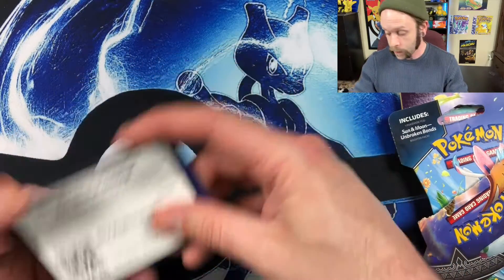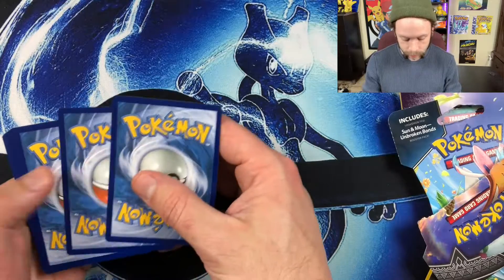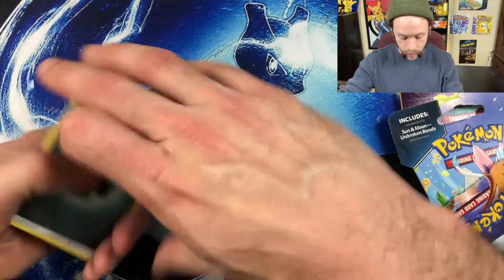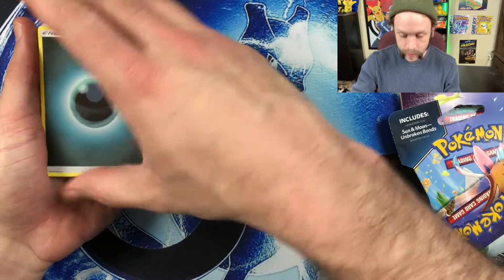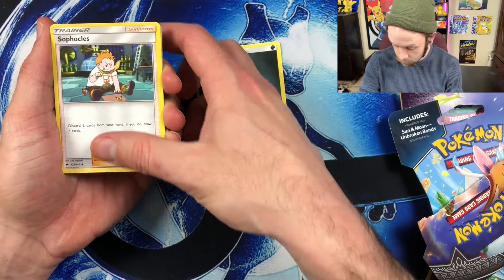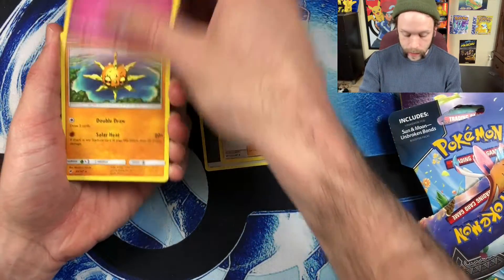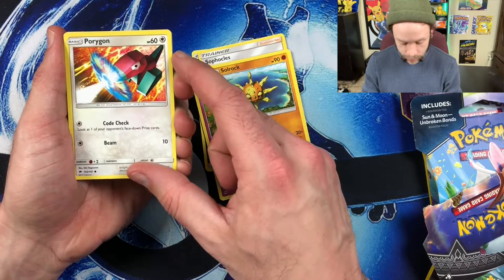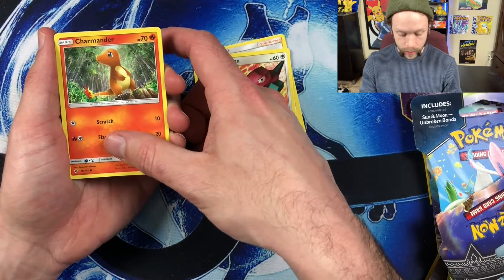There's been a few since the last video who have subscribed, and thank you all so much for being a subscriber. Here we go — dark energy to start us off with on this pack. We've got a Sophocles — I guess that's how you say his name, not really sure — and a Ribombee. We've got a Solrock, and a Porygon using what looks like an energy beam or something. That's awesome.